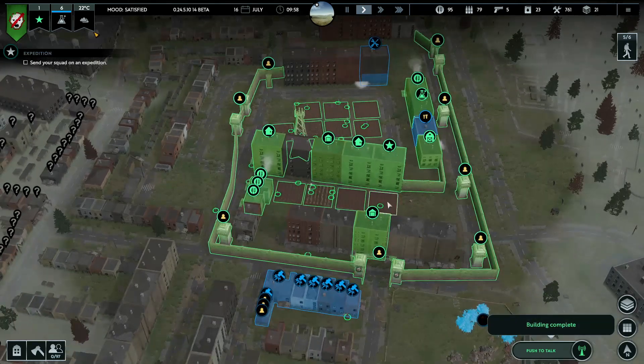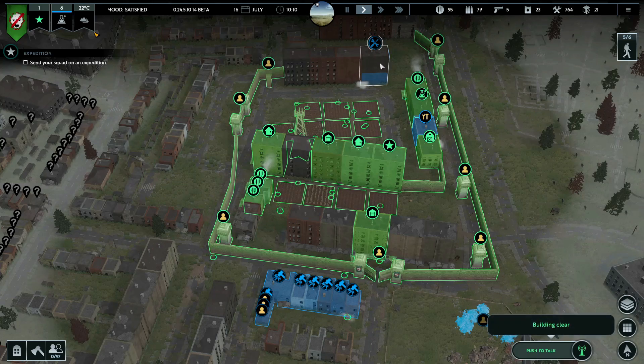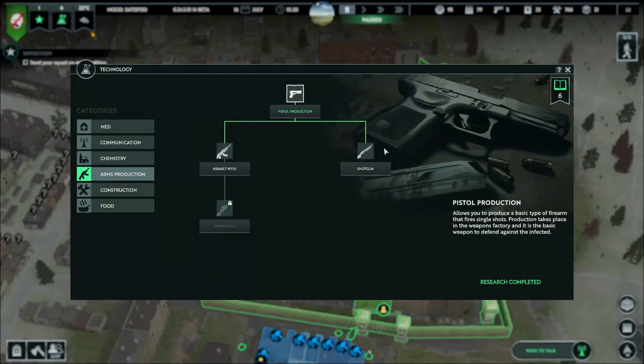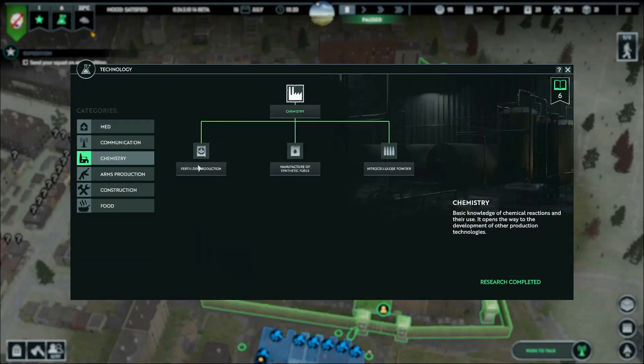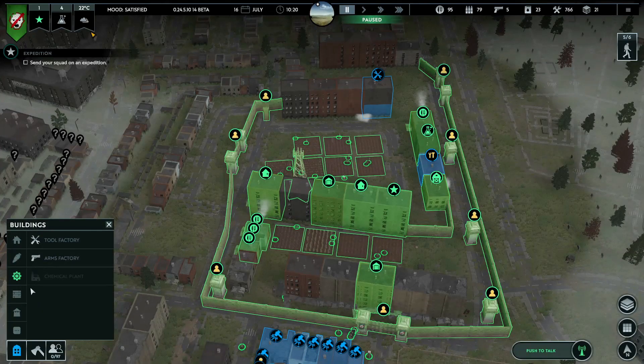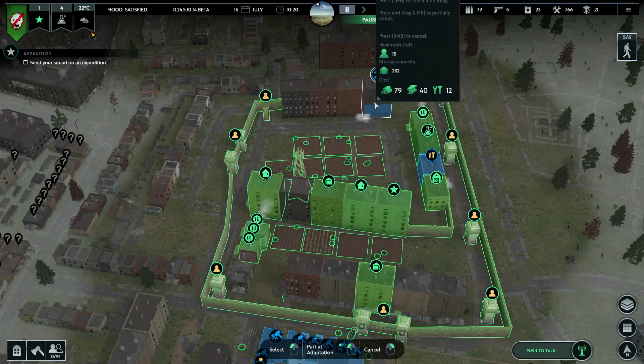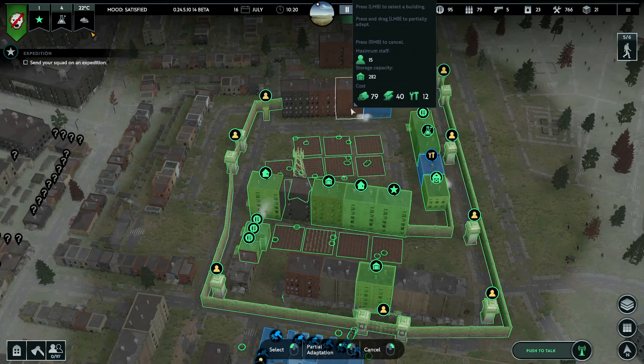Construction ready - I think the walls are all up now. Building clear - good. Pistol production - nice, we still have six research points. Maybe we should go for synthetic fuels or fertilizer - we're gonna go for fertilizer. Let's make our own fertilizer. An arms factory needs 12 tools to build.